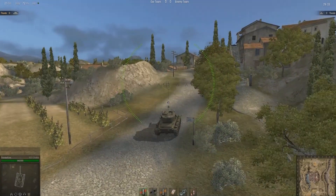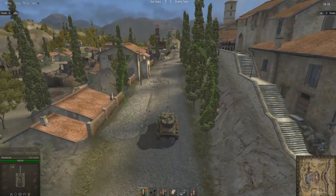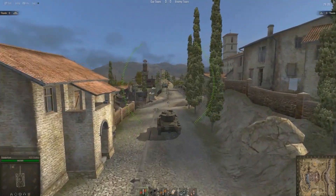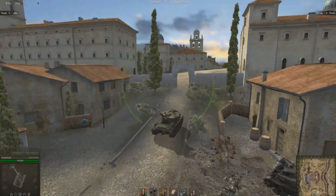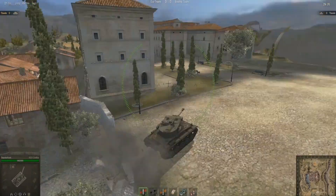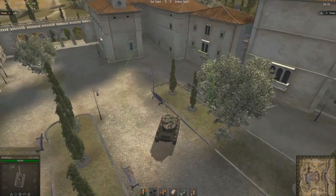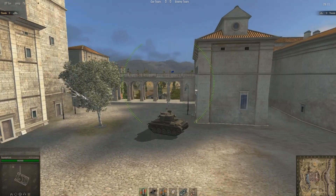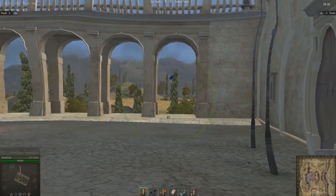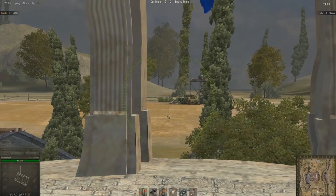What you want to do is head forward as quickly as possible and get up this path. If you spot a couple of tanks in front of you, don't be afraid — just take a quick left turn and drop down to the second road. Otherwise head into this little courtyard area and take shelter behind this building, then poke out and have a look through those archways, which offer a good vantage point directly over the enemy's base.